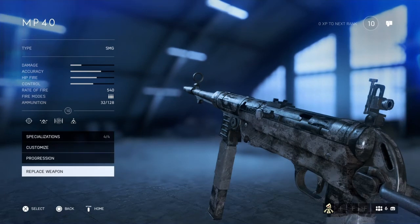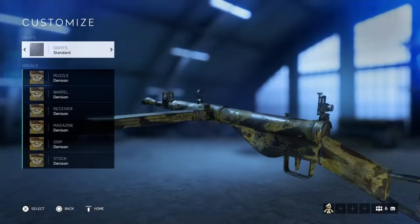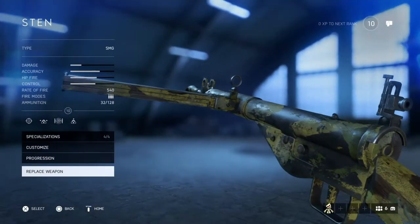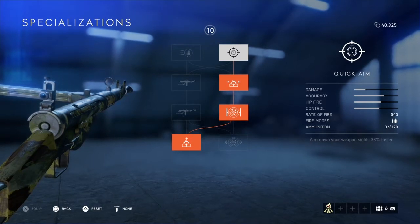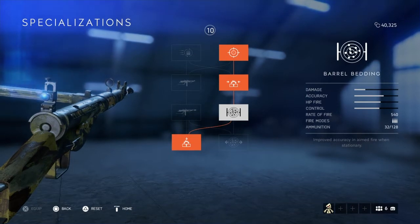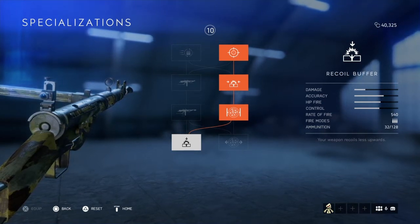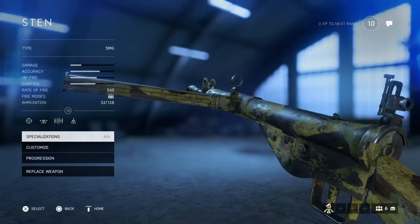For weapons, the Sten gun — the one you start with — is very, very good. Once you reach level 4 you can adjust the specializations. I like to make my guns more accurate when standing still to make them better at range. I run Quick Aim for faster ADS, Ported Barrel for less horizontal recoil, Barrel Bedding for improved accuracy and aim-fire when stationary, and Recoil Buffer for less vertical recoil. For the Sten it's all about making it more stable; I'm almost using it like an assault rifle at medium and sometimes long range, tapping fire at people.